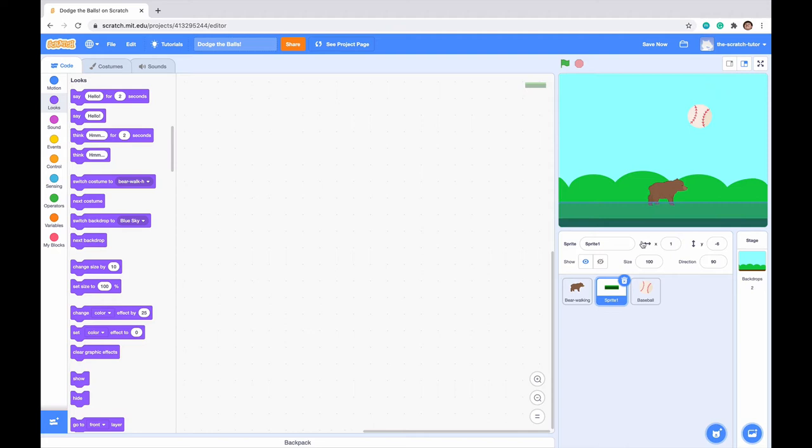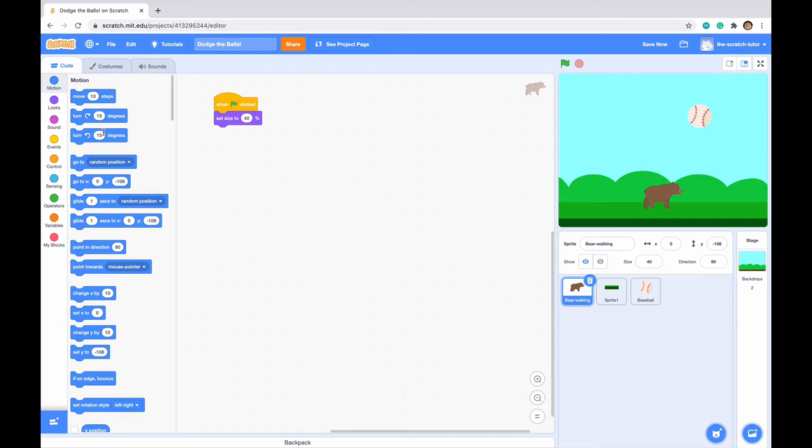That's a good size. Drag the bear down to the very beginning of our grass and make it go to x0. We want the y to be just slightly below the top of our grass area — this is a good area for our bear to be walking on. We can see it's at x0, y negative 106. Go to motion and the go-to block should already correspond to these coordinates.